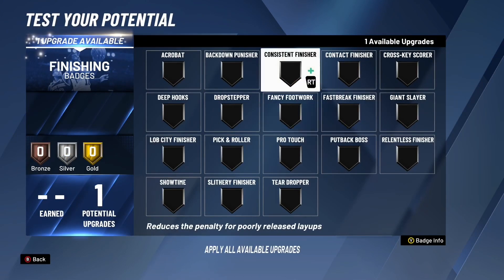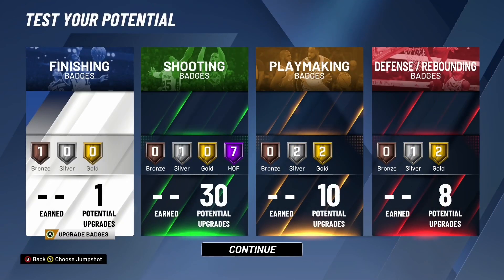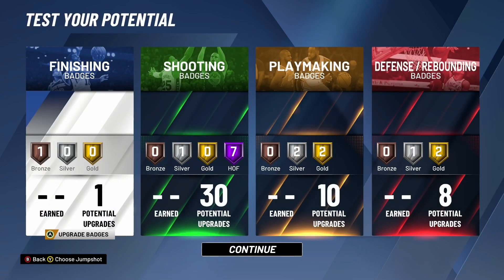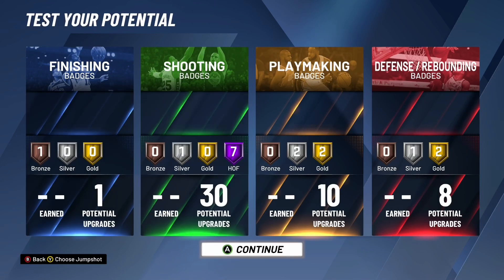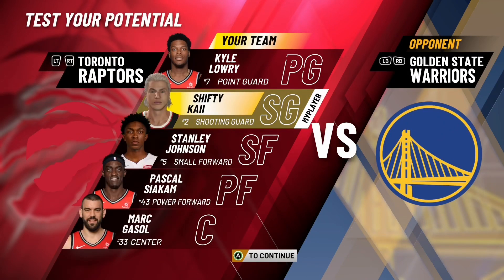For the one finishing badge you get, I'm gonna put on Fancy Footwork. I don't have the badge yet, but Fancy Footwork lets you get good hop-step animations — it lets you jump through defenders. On Bronze it might not be the best, but I'm gonna get some good hop-step animations and get through my opponents. When I have it on Bronze it might be a bit better and get some hop dunks. That's basically it on my build — now I'm gonna show y'all my actual build and all the badges I have.